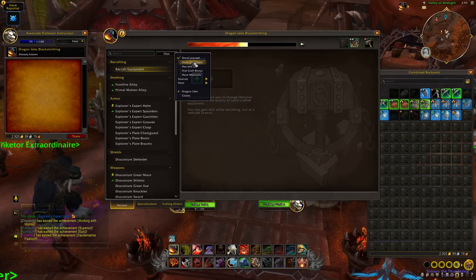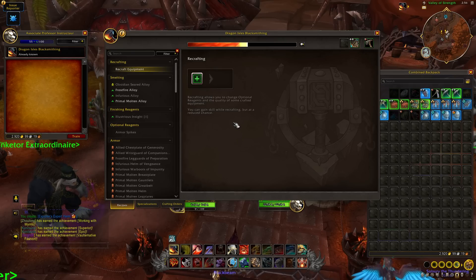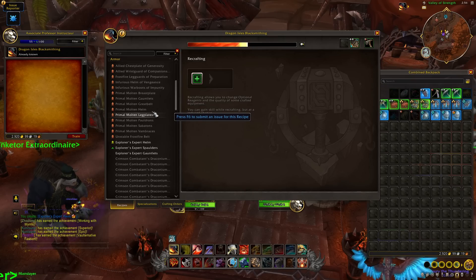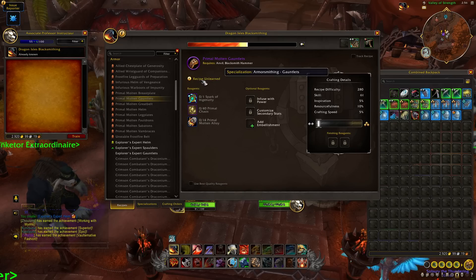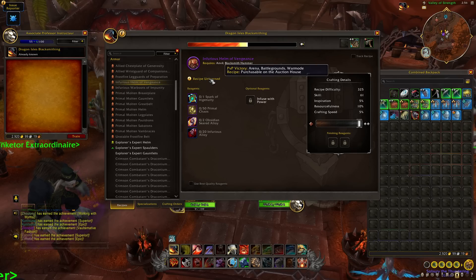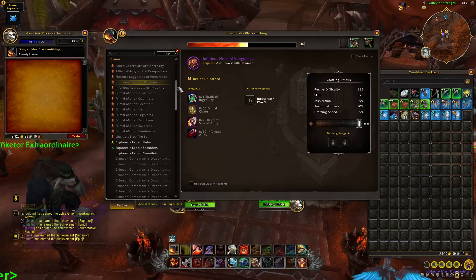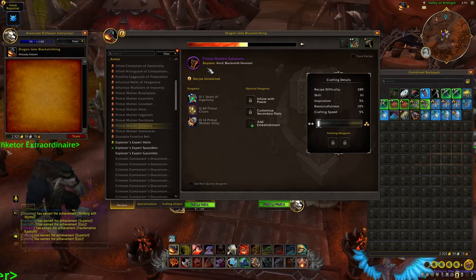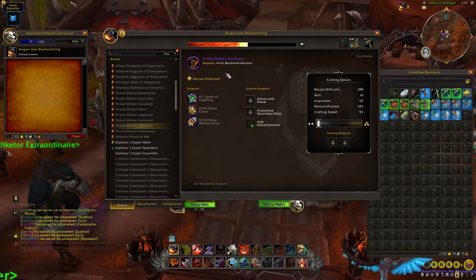Your alternative is to go out into the open world and do some reputation grinding — many recipes are locked behind reputation. If you select the filter and go to 'Unlearned,' you can see any recipe you don't possess and whether it gives skill points, and hovering over it will show you how to obtain it. Some recipes may be purchasable on the auction house. For the most part, filling work orders will be your ticket to pushing from skill 55 all the way to 100, since end-game crafts are bind-on-pickup.